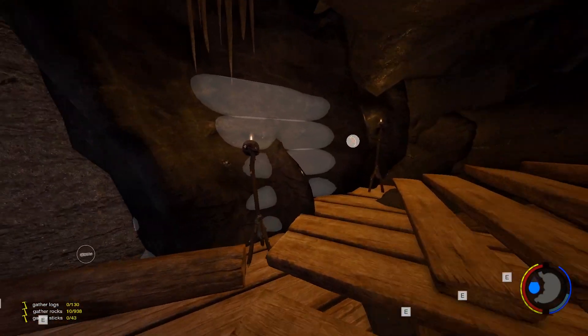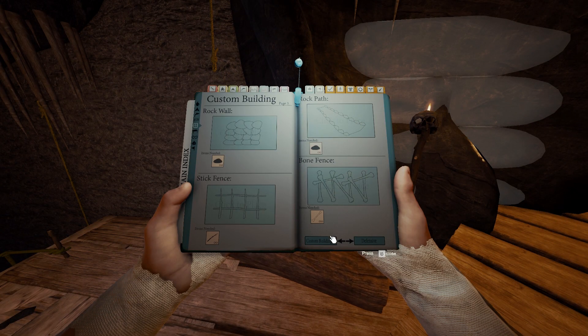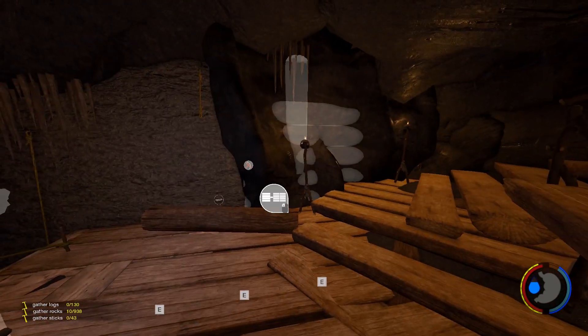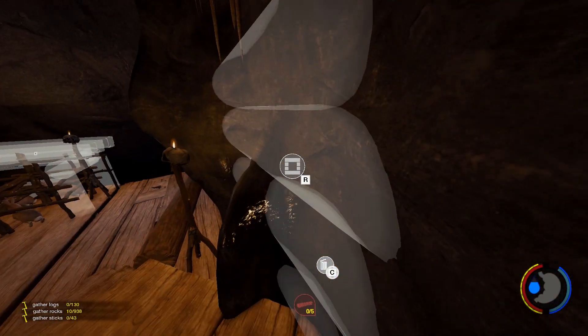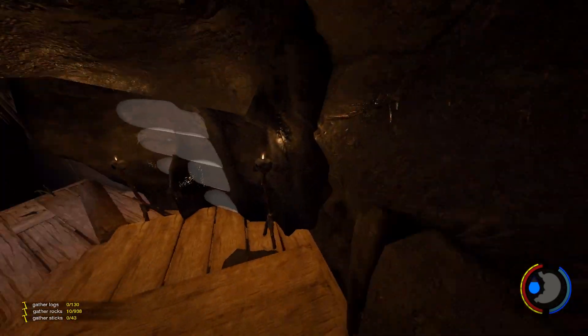I went ahead and placed this wall here as well. I did that by using the autofill method — you can see right here it just snaps it, which was quite convenient. Looks kind of nice, matches the rest. You can see over there I've got that same thing going on.